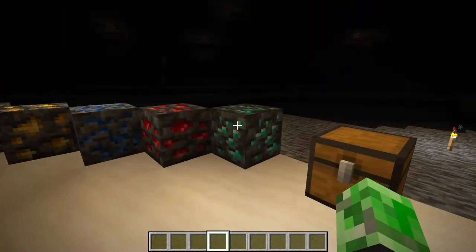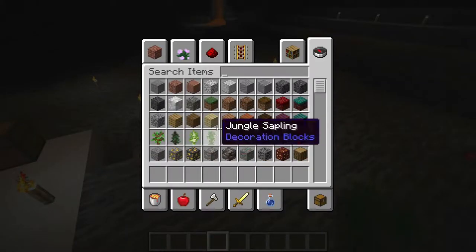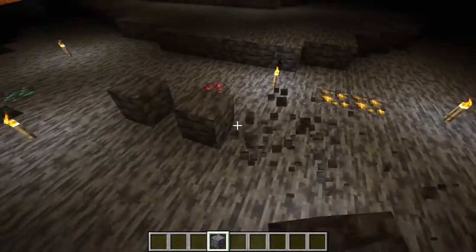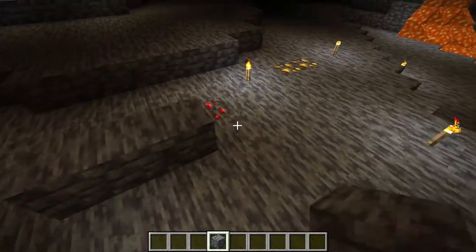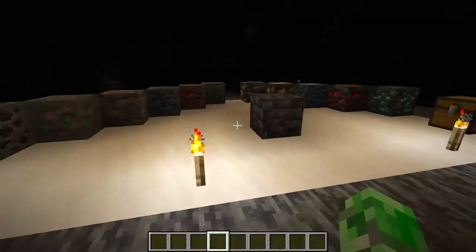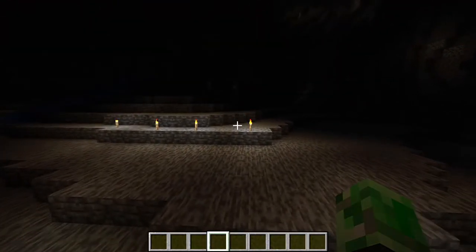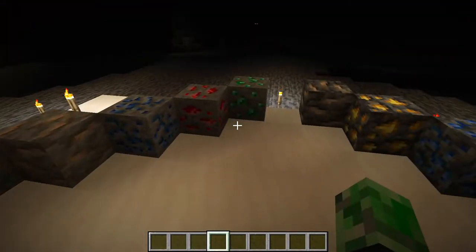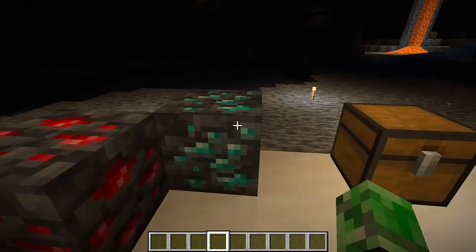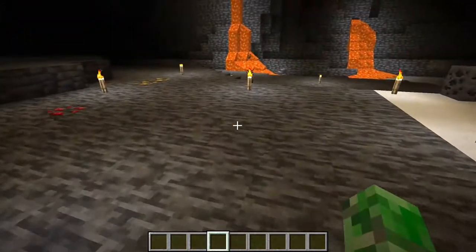You've probably already noticed that these have a really awesome sound when you place them - they sound so different. It sounds like that Block X game from Flash. This is Deep Slate, obviously the replacement from Grimstone. That's what it says in the changelog on Minecraft.net. We have the texture changes and the Deep Slate variants of the ores. The only different thing about the diamond one is that it's Deep Slate instead of stone.